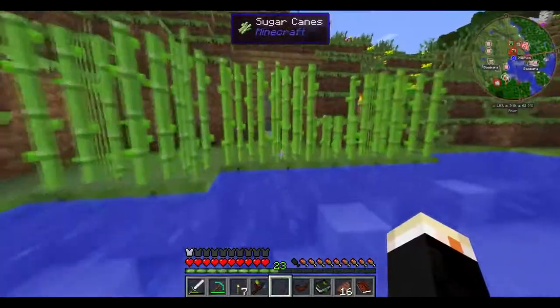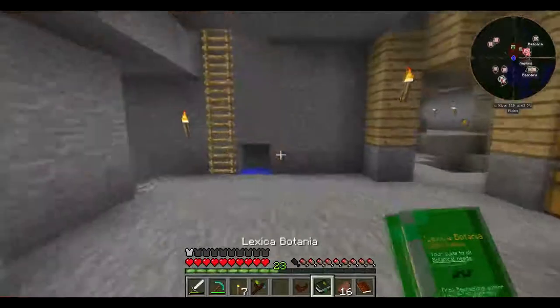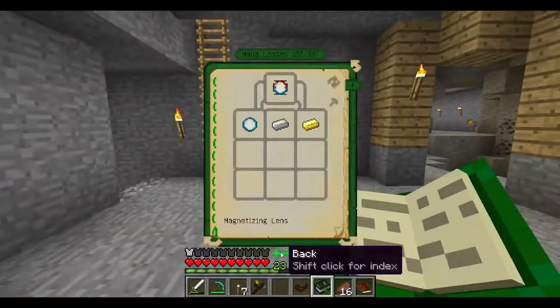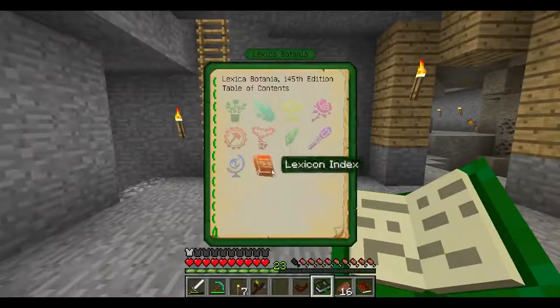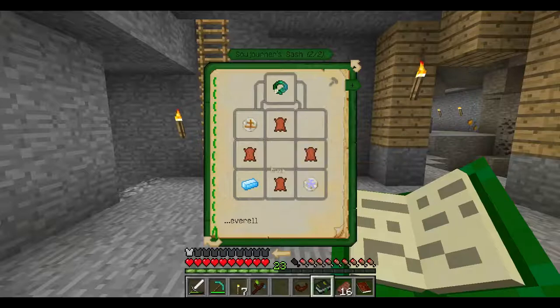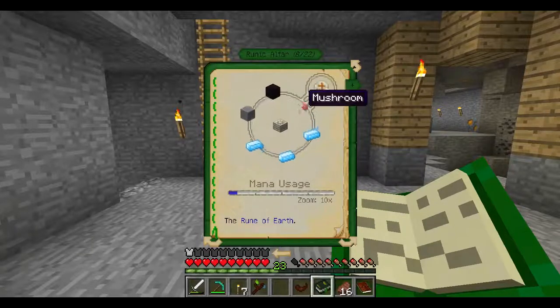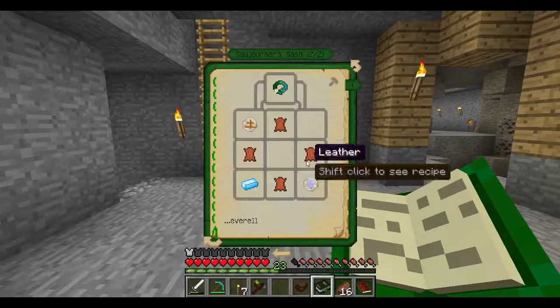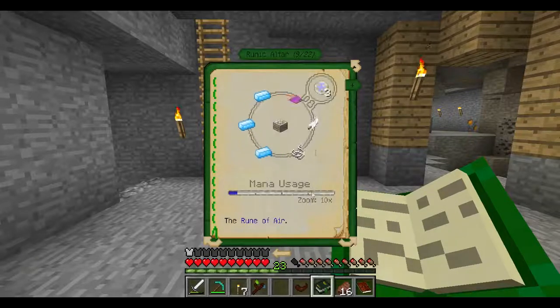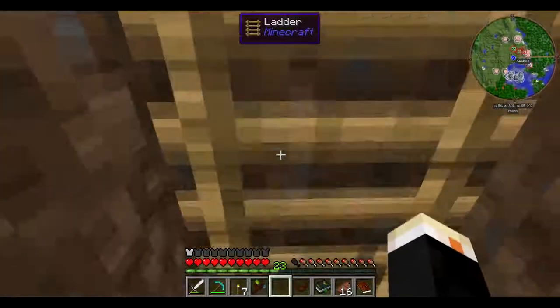I don't have any form of flight. I could get a Sojourner's Sash — not a globe, just a regular sash. You need runes for it, which aren't too hard to get. Rune of Air — not that hard, just needs mana. I just need the mana.